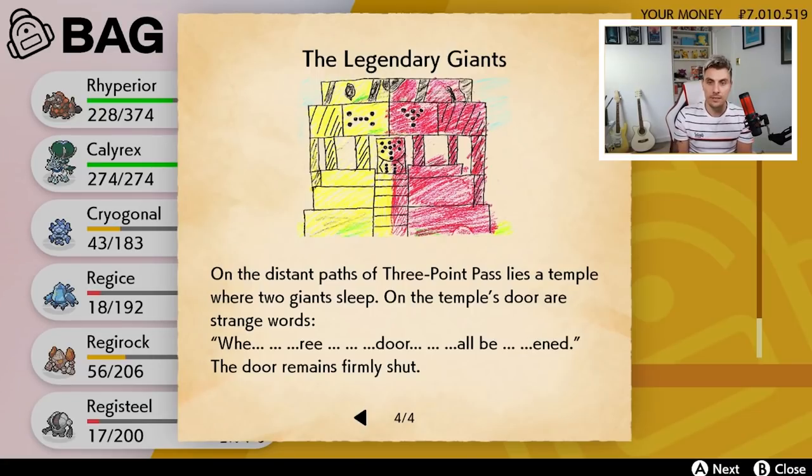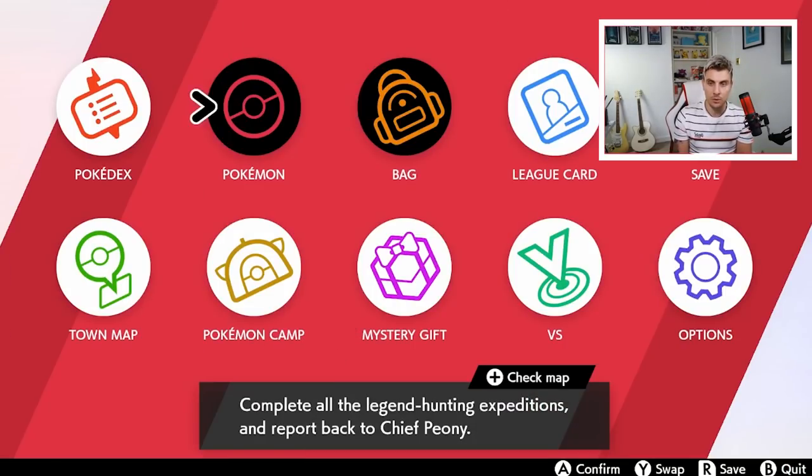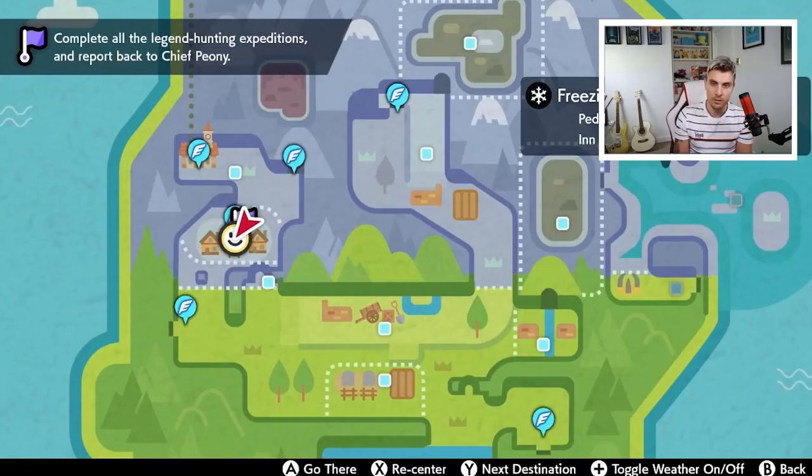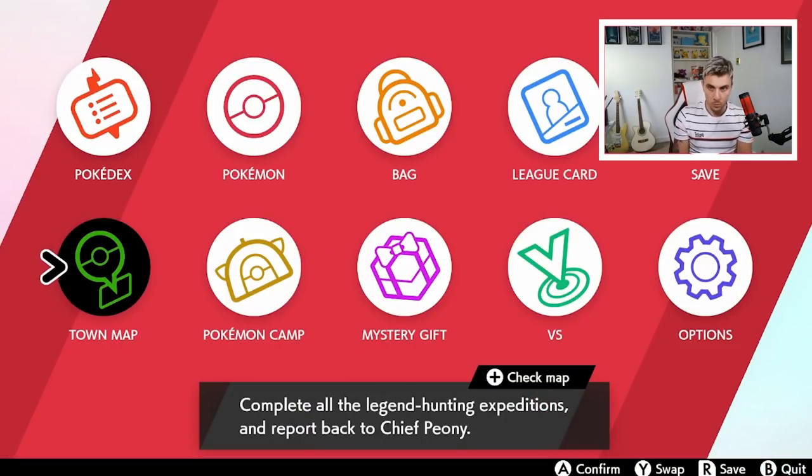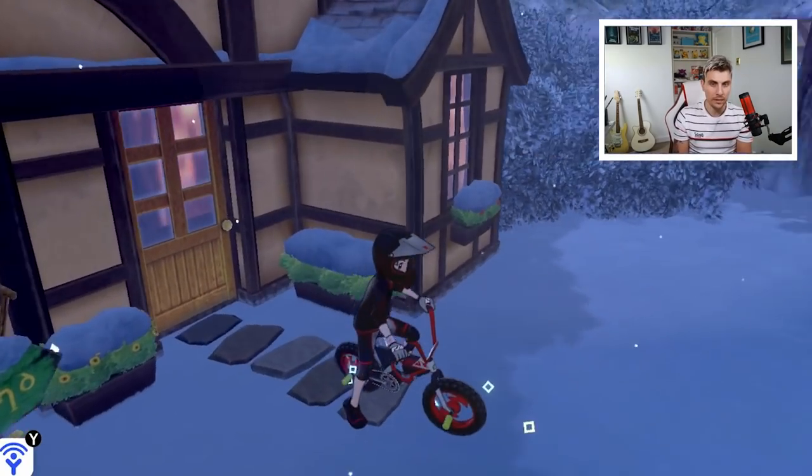The Legendary Giants clue reads: 'On the distant paths of the Three Point Pass lies a temple where two giants sleep. On the temple's door are strange words, and the door remains firmly shut.' If we check our town map, we can see the Three Point Pass, and I believe this is the temple here. The way to get there looks to be through this cave and through the Roaring-Sea Caves.